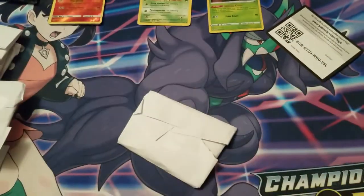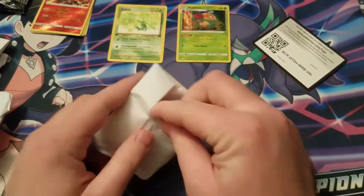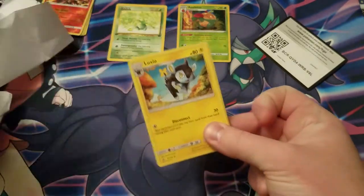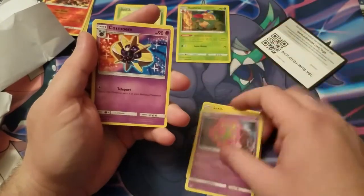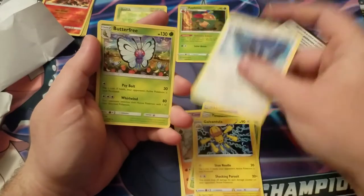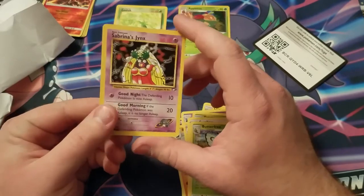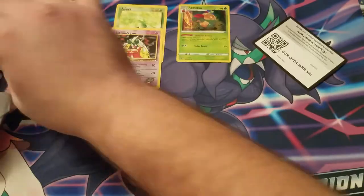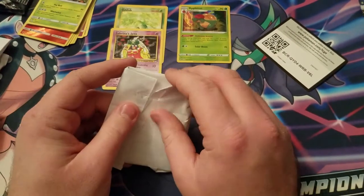A first edition Team Rocket Oddish - we'll put that up there. What about my hollows too? Second one up, did not expect that first edition, very happy with that. As you guys may know, I am actually working on completing Rocket, Gym Heroes, and Gym Challenge sets - mainly the gym sets first. Oh, speaking of that, we just got Sabrina's Jinx. Any vintage card I'm actually collecting I'm gonna put up there. So far happy, and we got eight more to go.